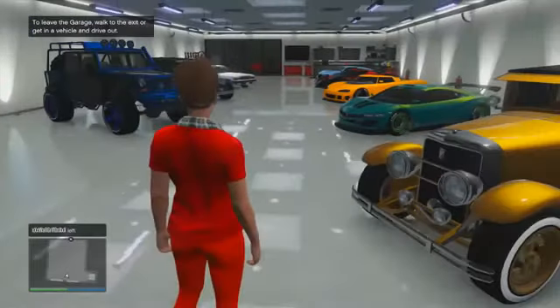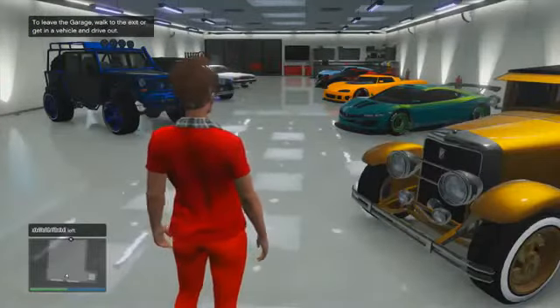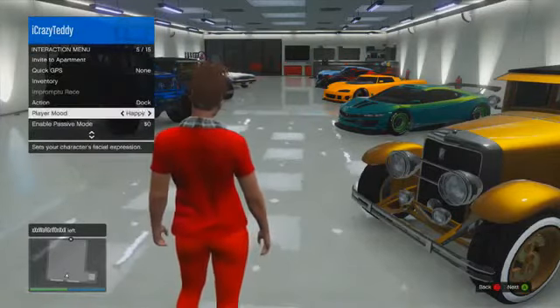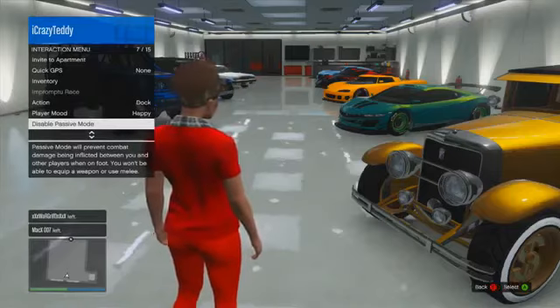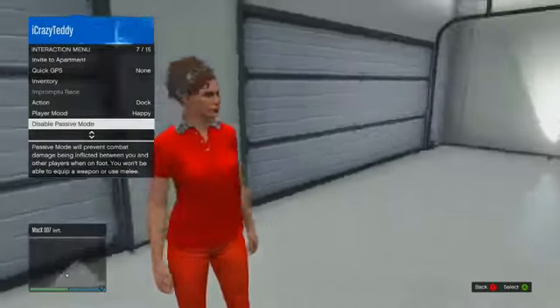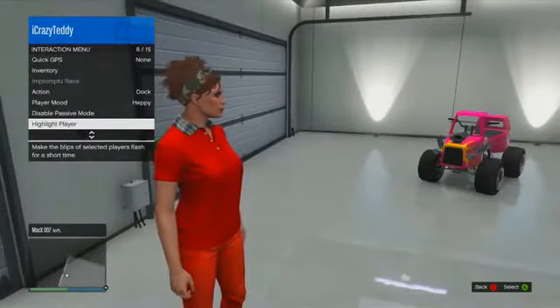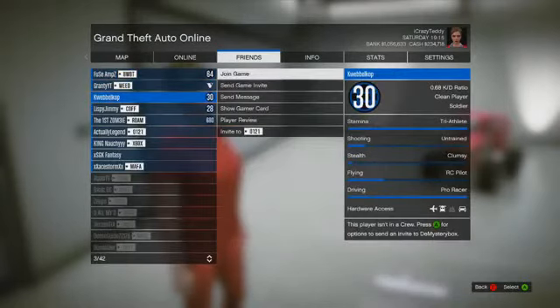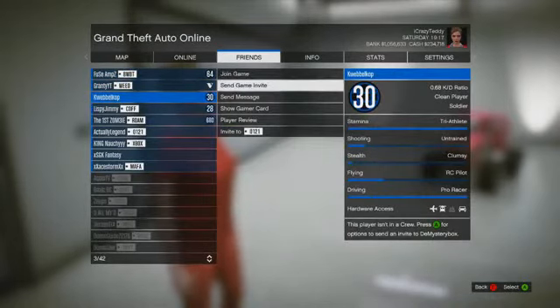You should spawn back in your garage. From here, what you're going to want to do is hold your select button. And yes, this does work on the PlayStation 3 and the Xbox 360 — go and enable passive mode. Who would have known? With this glitch, you can enable passive mode while having a bounty. So I'm going to re-invite Kwebbelkop right now and see what he can do.